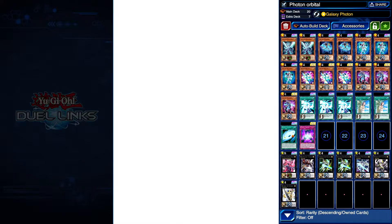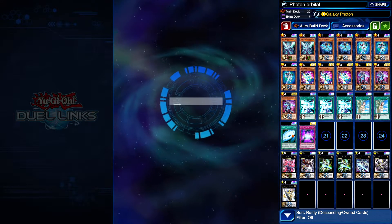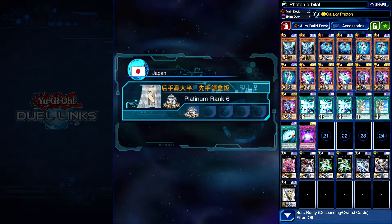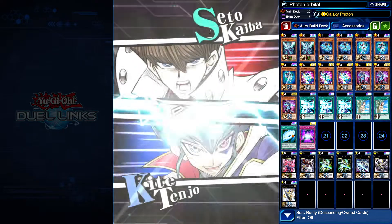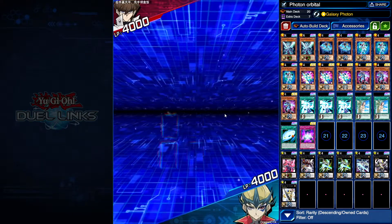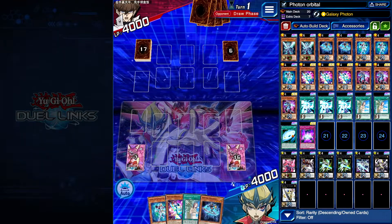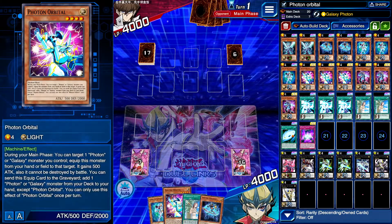Okay, we jump into the fifth duel. I think I can squeeze the fifth one in. Most of the other duels are like four to five minutes long. My luck has been going downhill a bit — I've lost a few duels you didn't see; it's been kind of frustrating. But we do draw Photon Orbital this time, so that's good.